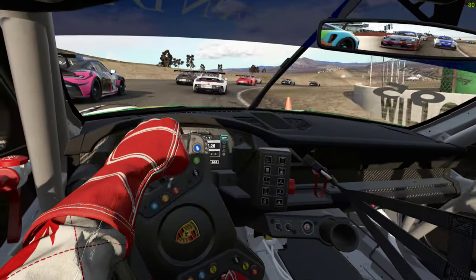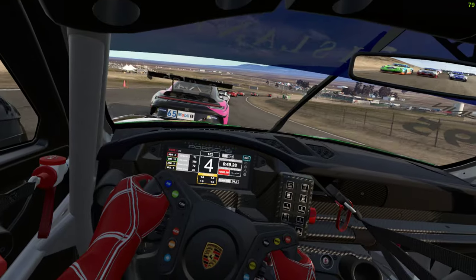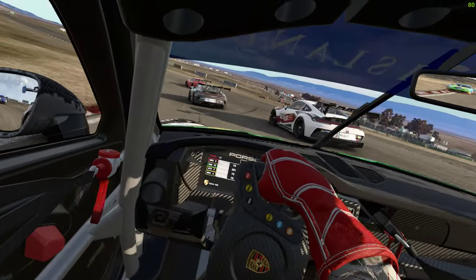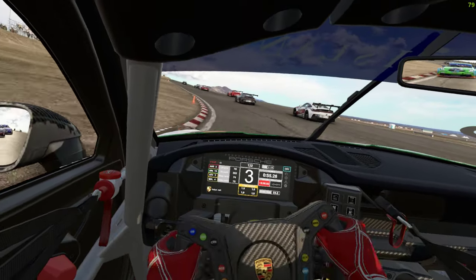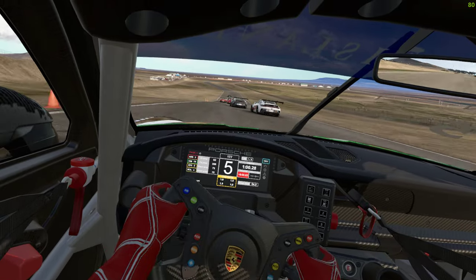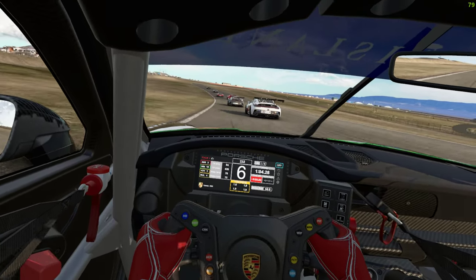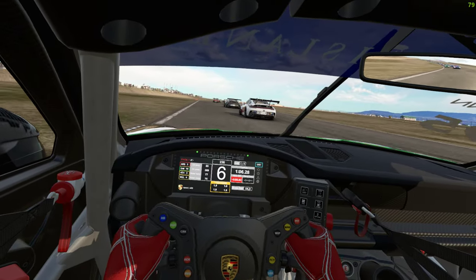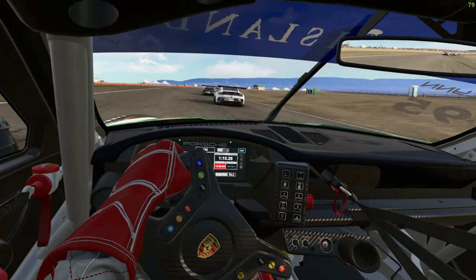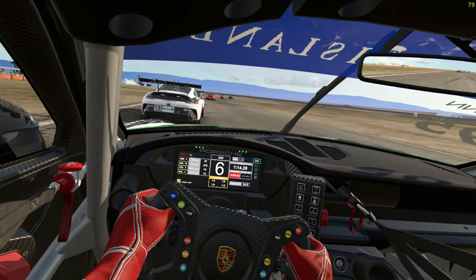Hold your line — a lot of the corners tighten at the end. Clear left, a few-stage corner. See if we can nip past this one here on the right — clear right. Still there, oh — that was a little bit ambitious. Hold your line, clear right. Blind rise and away we go. Yeah, there's a lot of feedback coming through from the car and from the track surface.